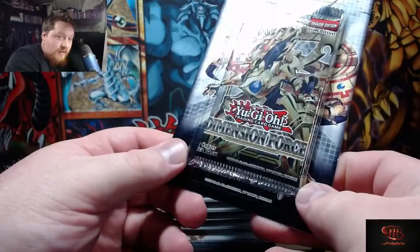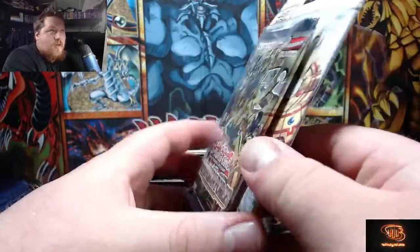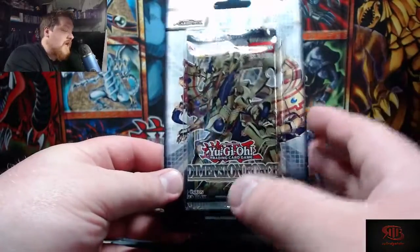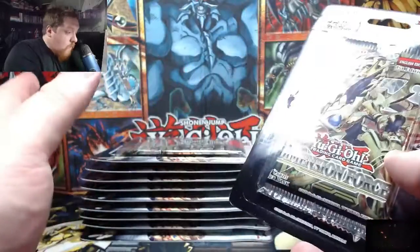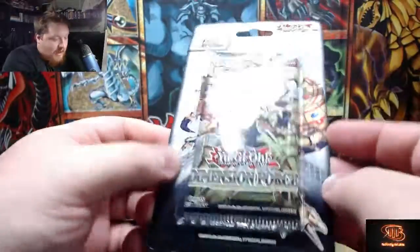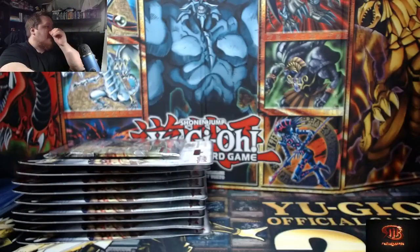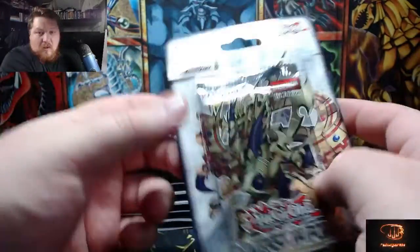I have some Battle of Chaos that I want to try and pull a Dark Magician out of, and we have some Grand Craters which we've been really lucky with, so we might get a collector. But if we can get a Starlight Rare out of one of these blister packs or the one box we buy, it'll be pretty insane — the odds are heavily against us, but we've conquered great odds before.